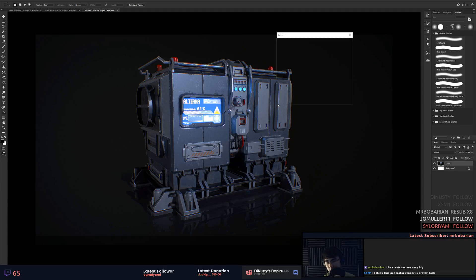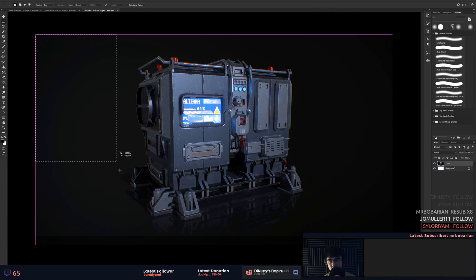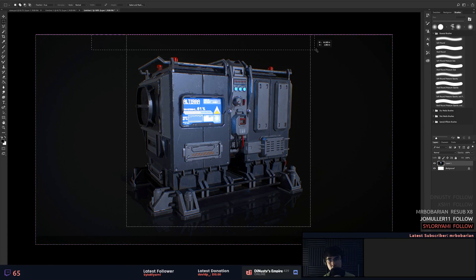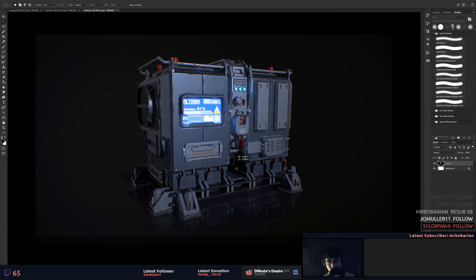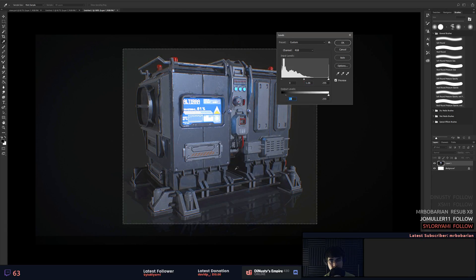This generator render is pretty dark — let's look at the histogram. So just a little thing you guys probably know already, but these areas here are really dark, right? I think it's giving you the perceived sense that it's really dark. If you highlight an area and do a Control+L, you can actually see the histogram of what you're building. We can see now there's some information in there.